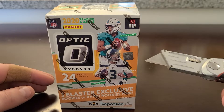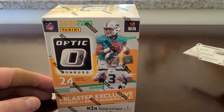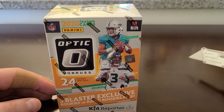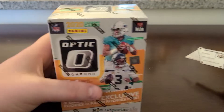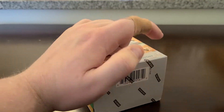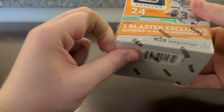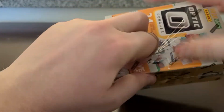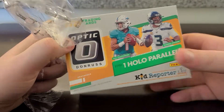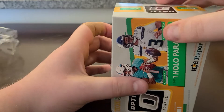Let's get ripping in here, looking for the big rookie quarterbacks. These are selling on eBay for a pretty penny — about 80 to 100 bucks I think. So let's see if we find anything good in here. You get three blaster-exclusive pink rated rookies, one hollow per box, one hollow silver, and six rookies or rated rookies per box on average.